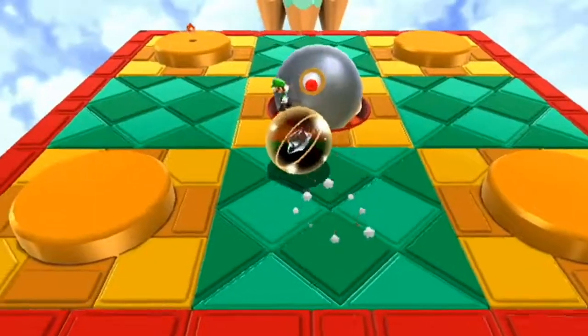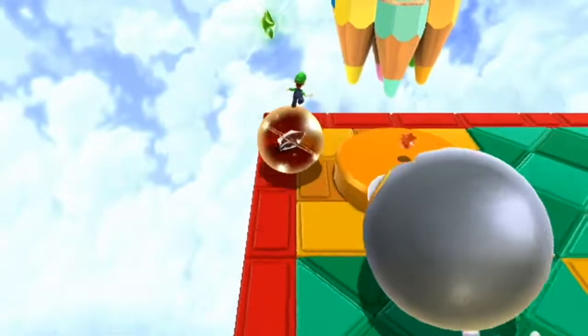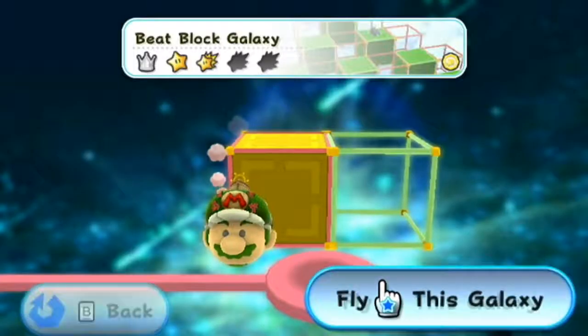Star number two. Get to the very end of the level, but ignore the silver chomp and just go to the top left corner and collect the star. Galaxy complete.